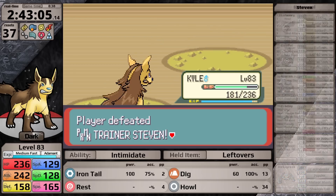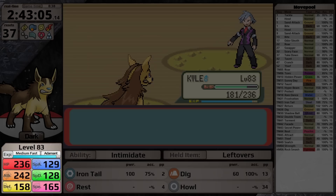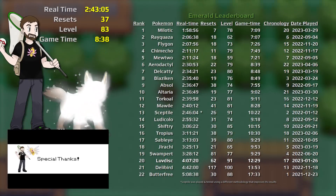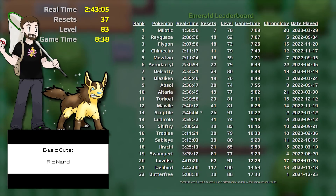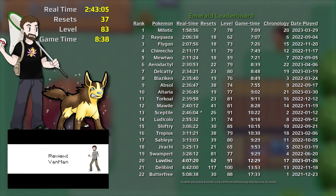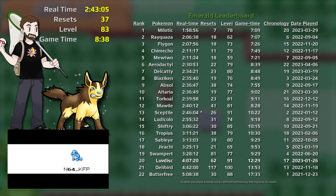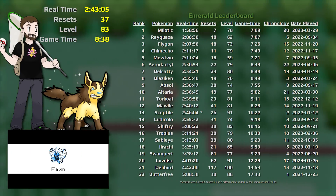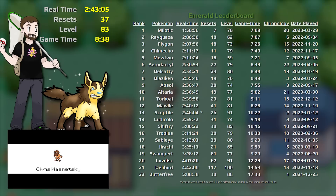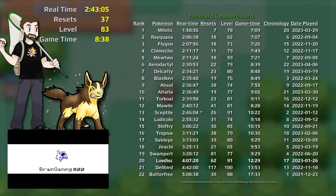Kyle clocks in with a time of 2 hours, 43 minutes, and 5 seconds, with 37 resets at level 83. This took 8 hours and 38 minutes of game time. Let's bring up the results for Pokemon Emerald so far and see where Kyle fits. Obviously this isn't a perfectly fair comparison since those Pokemon had near-perfect IVs and optimized hidden power and natures — like some I got really wrong, like Sableye — but overall the quality of that list is much better than my Mightyena.